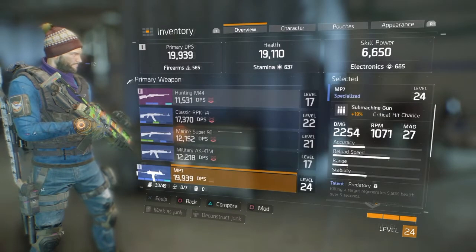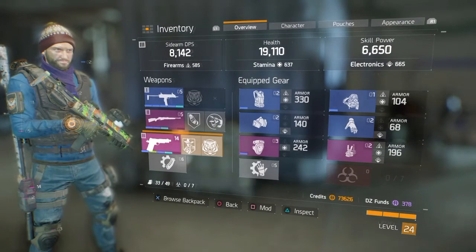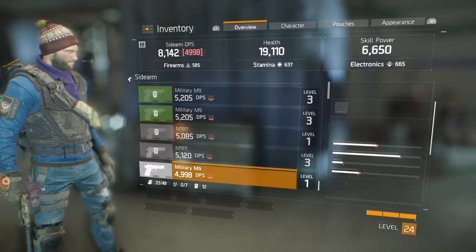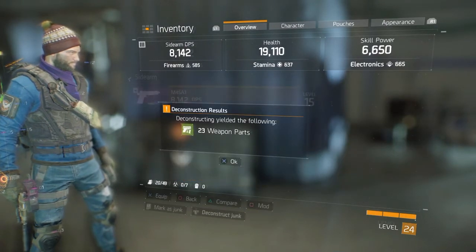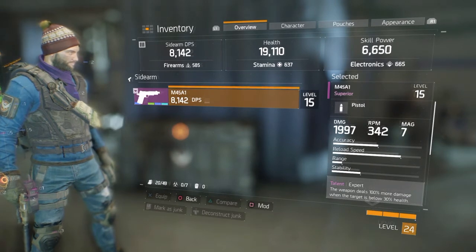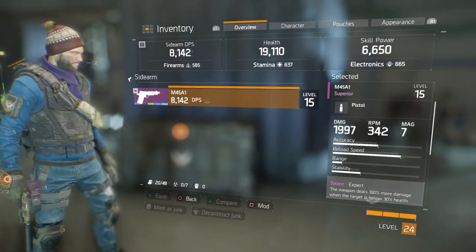And voila — weapon parts! 23 weapon parts just out of that. Out of about five blue guns that I sold, I've already got 23 weapon parts. Well worth it.